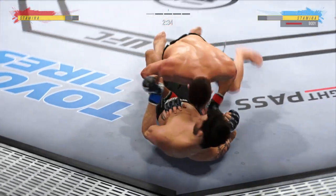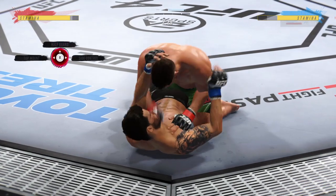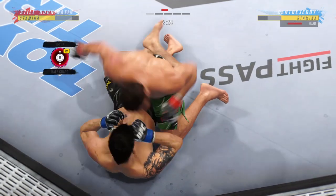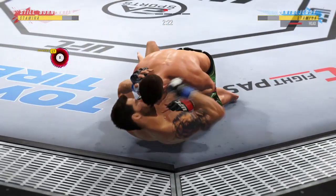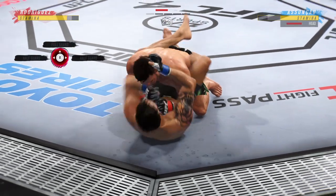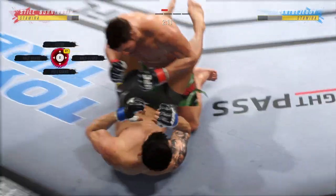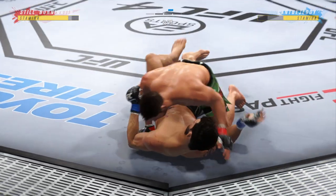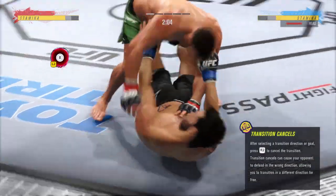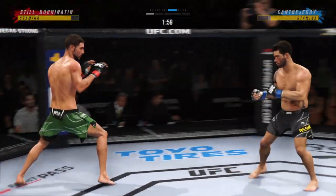He postures up and now figures to rain down some ground strikes. The ground and pound will be a weapon from this position. His opponent is squirming like a fish out of water. The ground and pound is on point — this could very well be the beginning of the end. We've seen some really good ground-and-pound fighters, and this young man is as good as any you've ever seen. Nice work with the elbow there from the bottom. Inside the open guard of his opponent, gotta be careful. Back to the feet now — 65 total strikes have now landed for Yair Rodriguez.